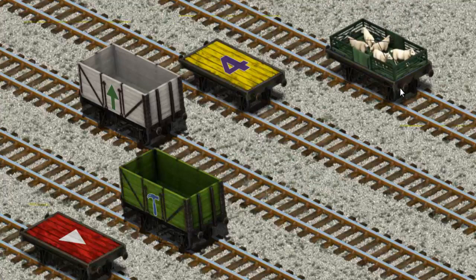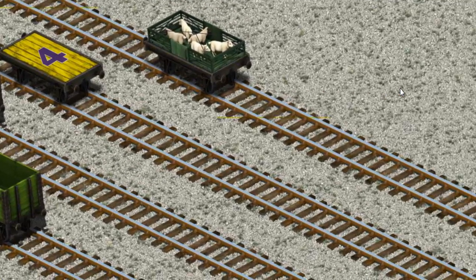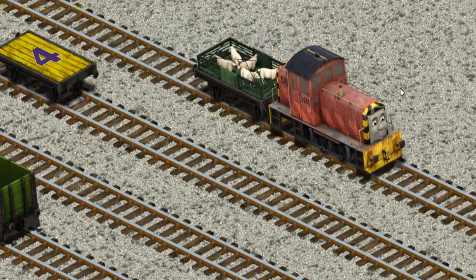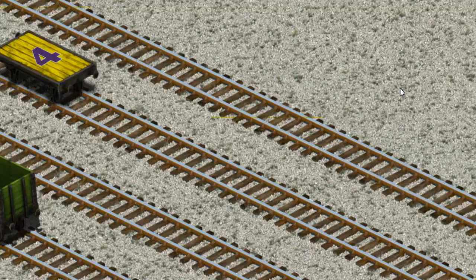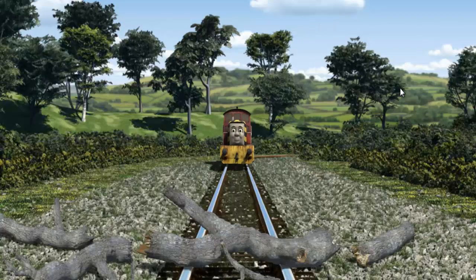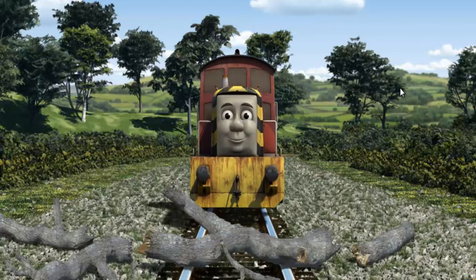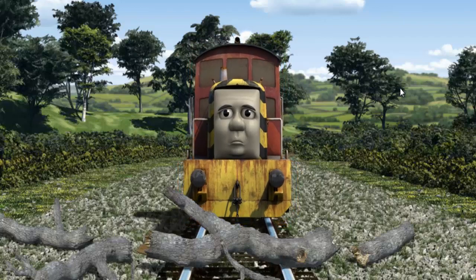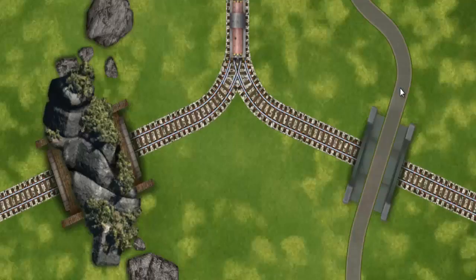There you go. Salty went through the countryside. Suddenly, Salty had to stop. He needed to go a different way. Help Salty find the track that goes under the road.